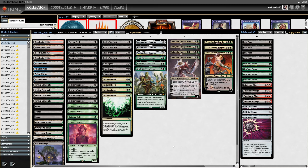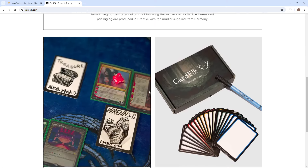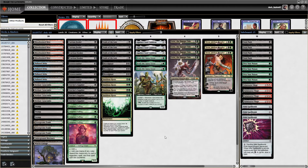Let's go. Before the gameplay — if you want to support my channel and you're looking for cool token solutions for your paper collection, you can use the link from my video description to check out cardelk.com. By purchasing there using my link, you're supporting my content. It's a cool token solution for your paper collection.